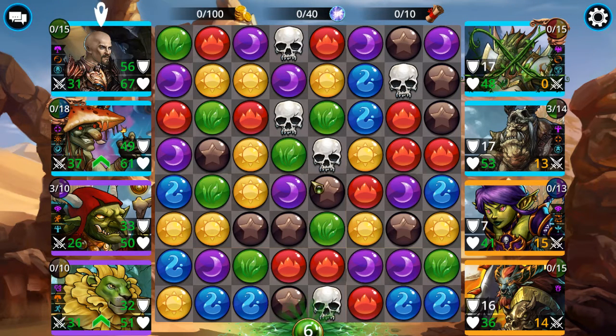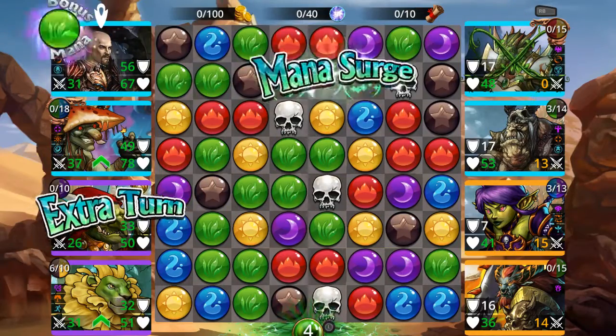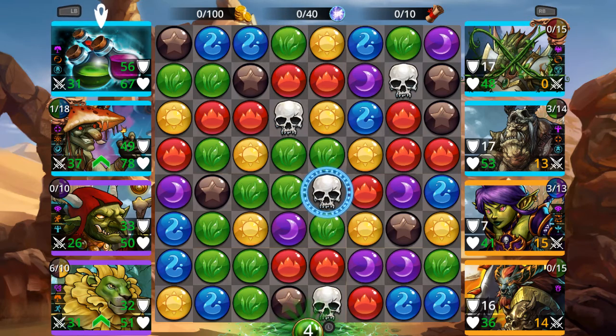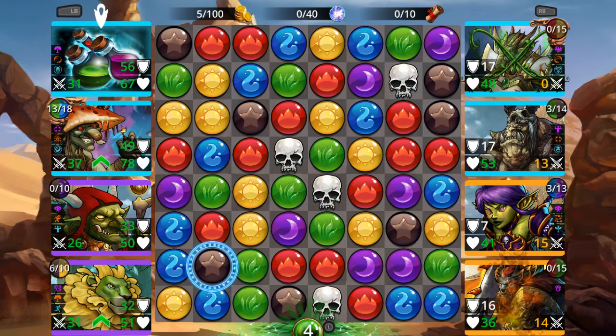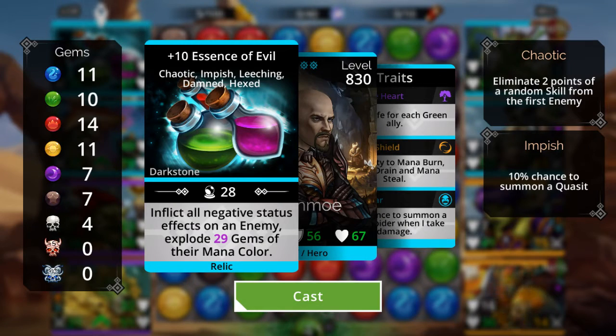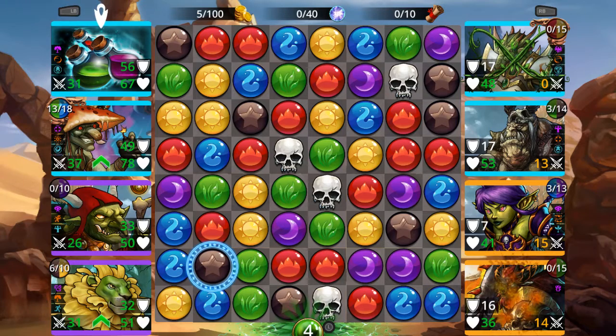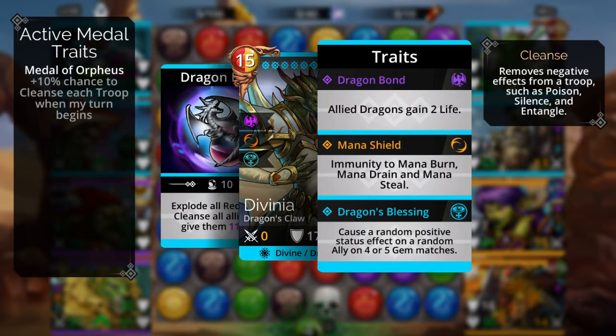I'm just going to start looking for matches, preferably green ones. Okay, he's up — created the seven green gems. One thing I've started doing by default when using this item: you typically want to use it on the top person. I've been having to actually look at the traits these guys have, and some of these traits are pretty nasty.